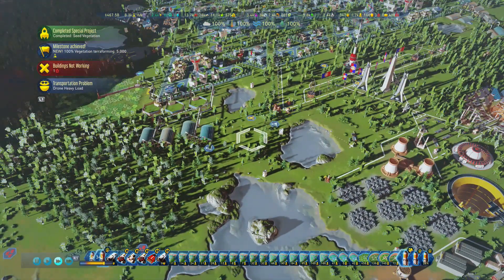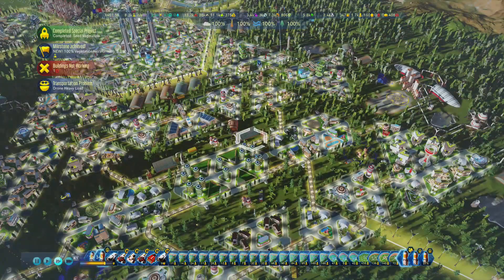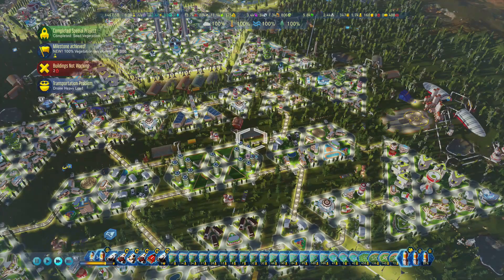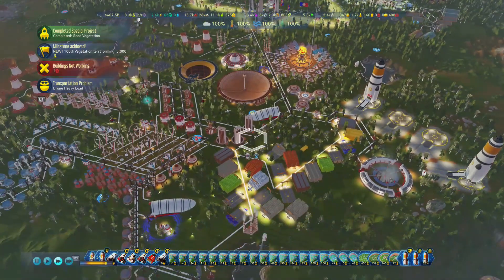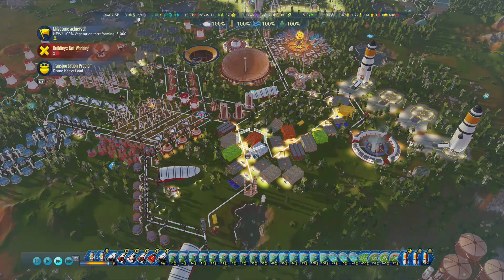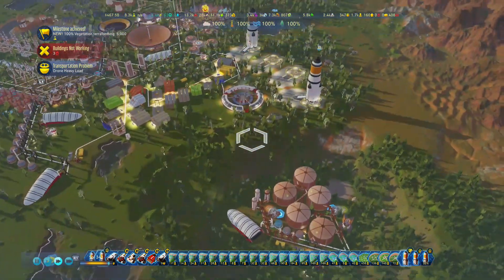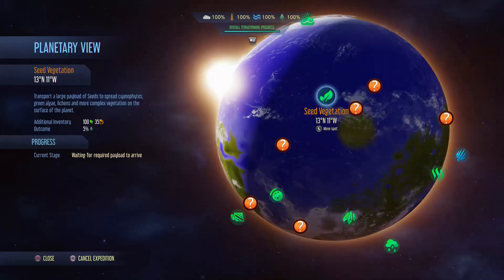Toxic rain does not stop there though. It will stop at 55% atmosphere, 55% temperature, and water above 5%. Those are the main thresholds for terraforming — I'm going to put them in the comments as well. That is one of the best ways to get vegetation up: just send out expeditions. It's one of the best ways.